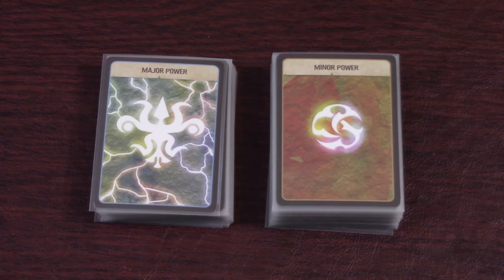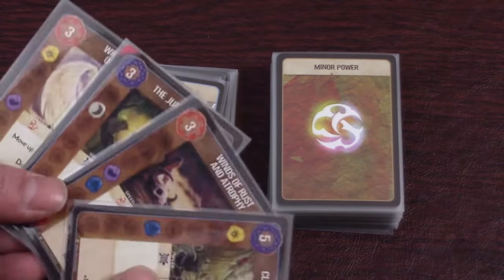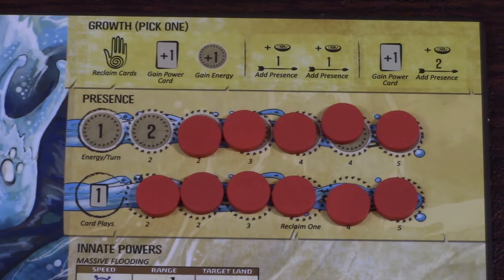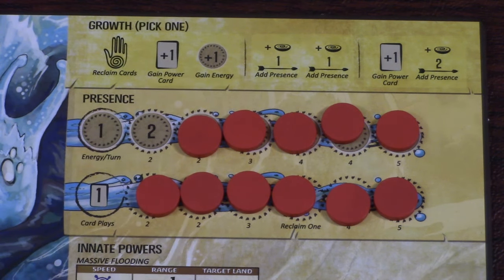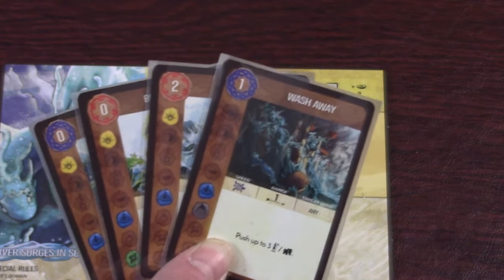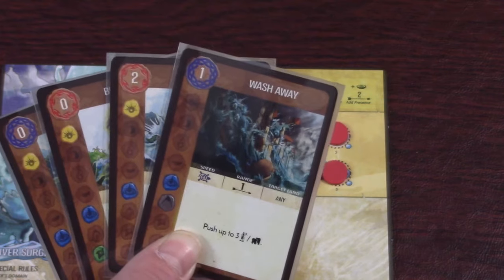In the normal game, you can choose to take a minor power or a major power. Major powers require that you remove one of your other cards from the game, while minor powers do not. The card you remove can come from your hand or your discard pile. When you gain a power card, draw four from the deck, keep one adding it to your hand, and put the other three into a discard pile for that deck. After choosing your growth option, you gain energy equal to the rightmost uncovered energy value on your presence track, in addition to any energy received from growth. Then play power cards equal to the rightmost uncovered number on your presence track, paying for each card as shown — you must pay for all of them now.